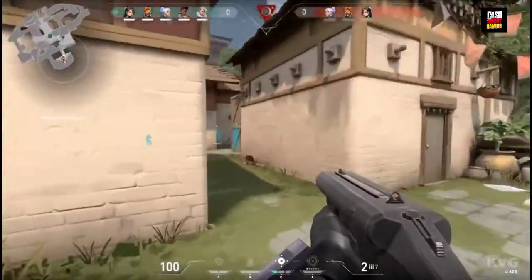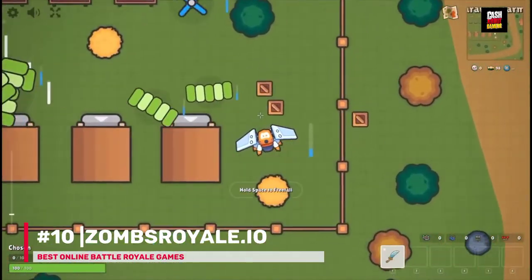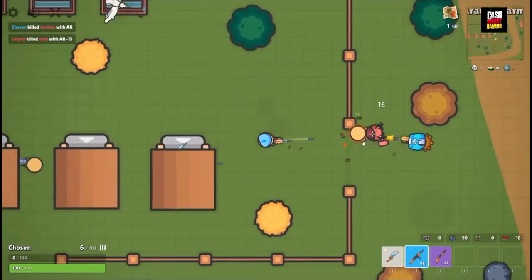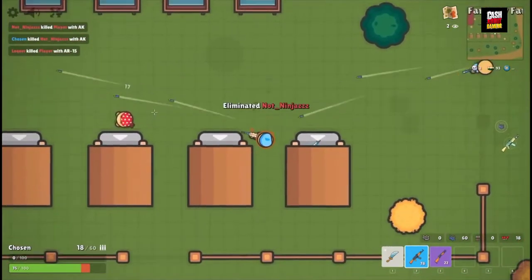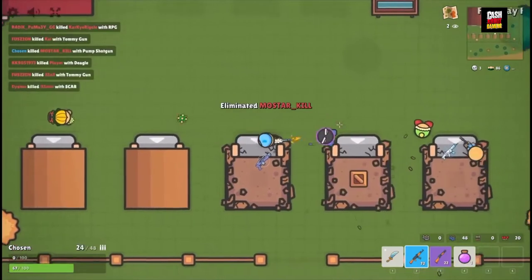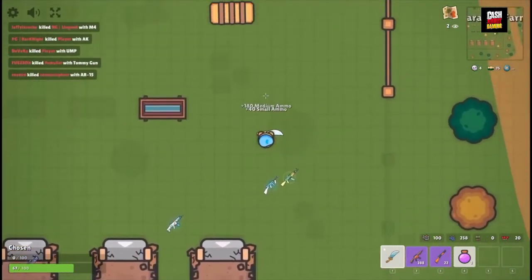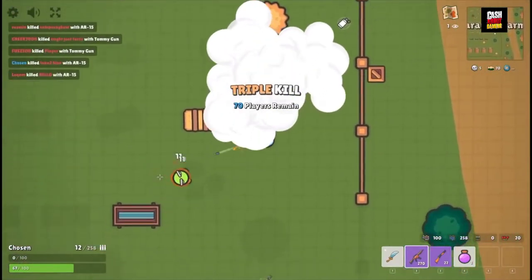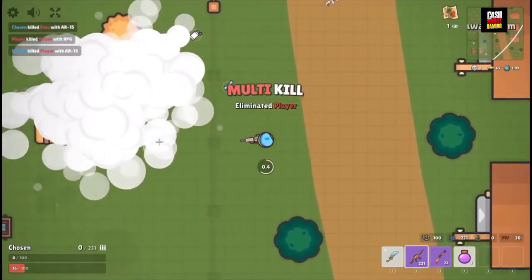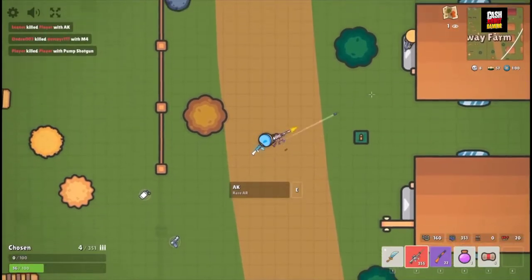Number 10: Zombs Royale.io. If you want a break from high-octane multiplayer games and want to play something simple but with a similar concept, you can play Zombs Royale.io. These types of games are always simple, fun to play, and really addictive. There will be 100 players on the battlefield fighting against each other, and you can play solo, as a duo, or as a four-player squad. There are other game modes available as well, so give it a try.